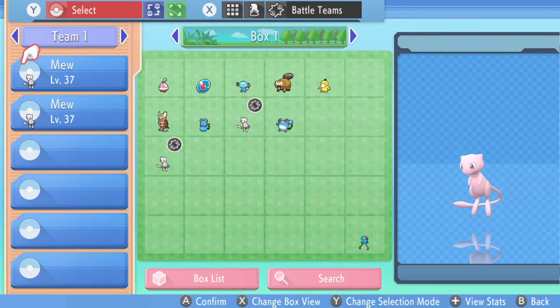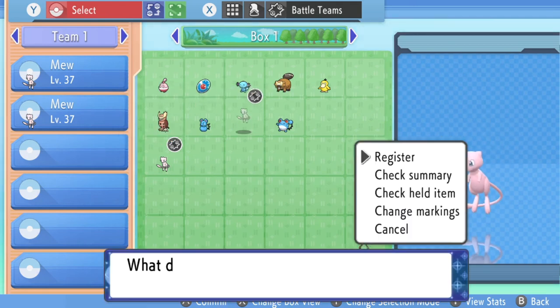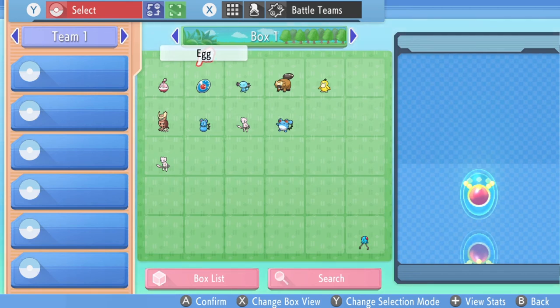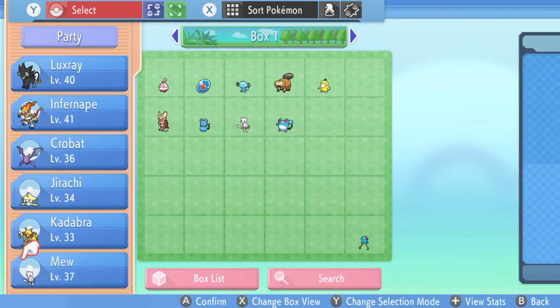Mew is here, level 37 with a Poké Ball — just showcasing that you can duplicate items with this. And we have two Mews! There are two Mews in my box. The Psyduck basically turned into a Mew. Oh my god, this is kind of insane — how is this a real thing? You can move them out of your box and nothing else is glitched.